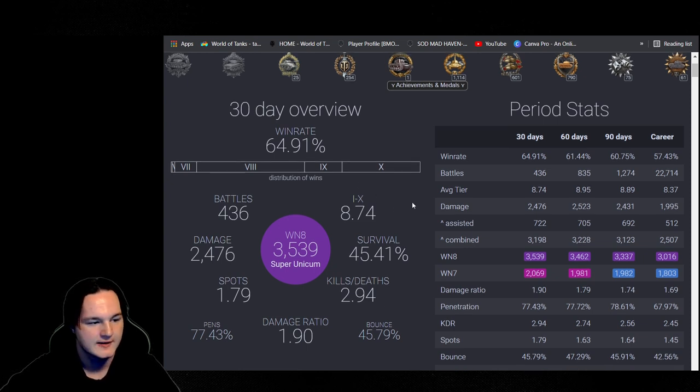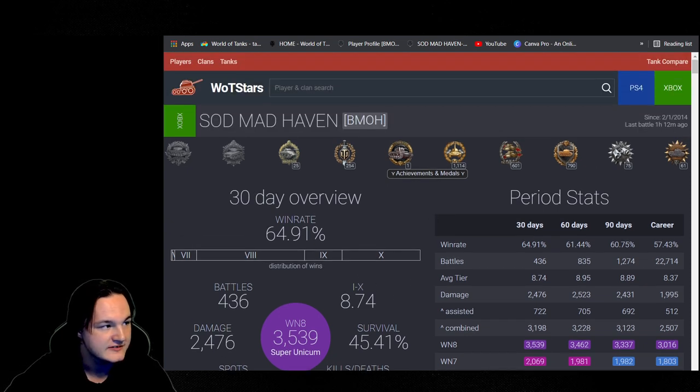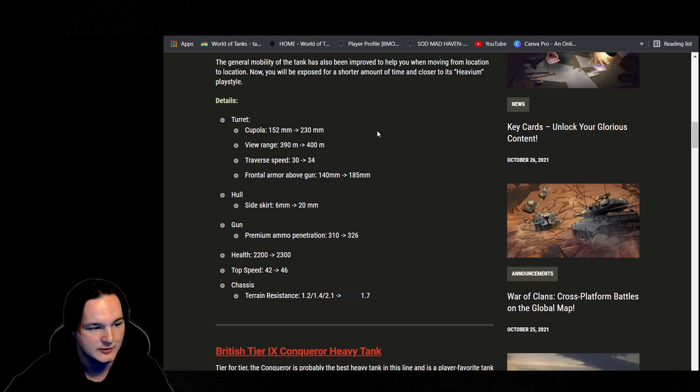Let's go ahead and take a look at the Reforge stats. The cupola went from 152 to 230. Frontal armor above the gun from 140 to 185. Traverse speed of the turret from 30 to 34 — I did feel that traverse speed improvement playing the four matches I did inside this tank.